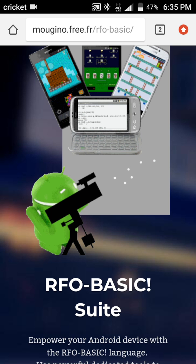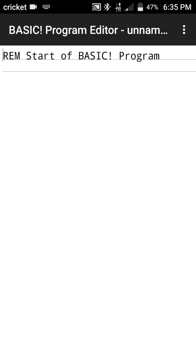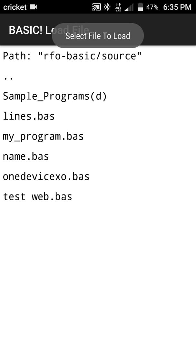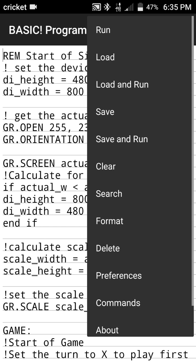Let's go ahead and get started. I'm going to open the Basic interpreter and open my tic-tac-toe program. Before we get into too many details, I just want to show you the program real quick so you have an idea of what we're working with. I'm going to go ahead and run this.